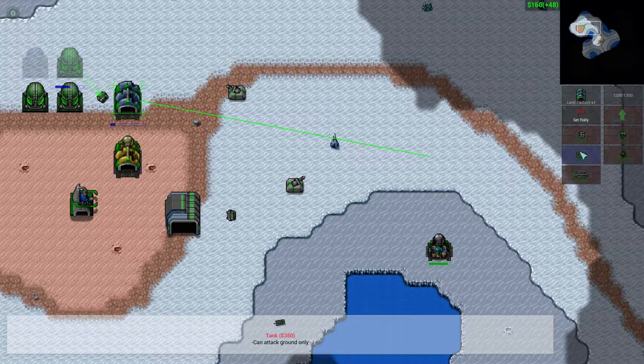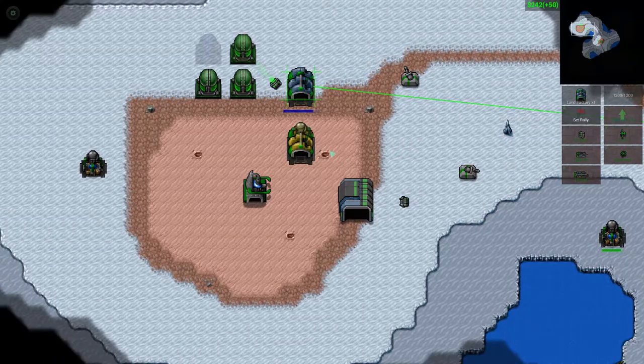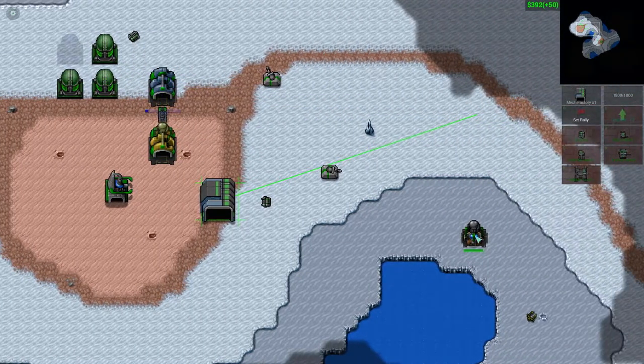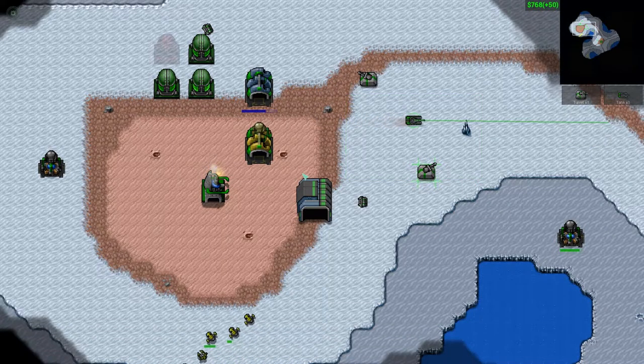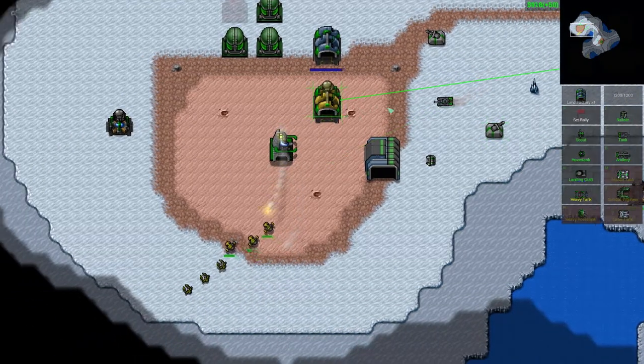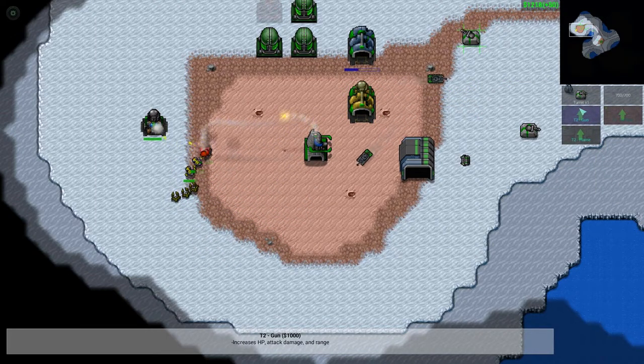More tanks. Let's carry on. Building tanks — let's do this. Look, we have defences here — can I upgrade these defences? I can! T2. Your main thing fires missiles. Flame. Artillery. Gun.